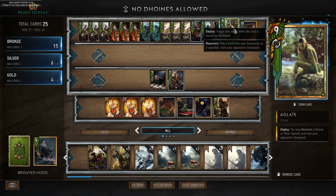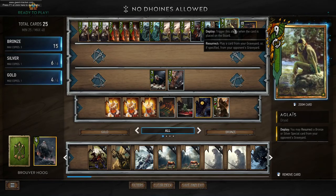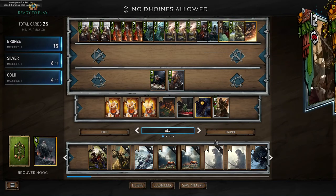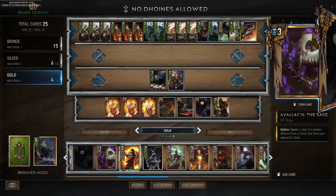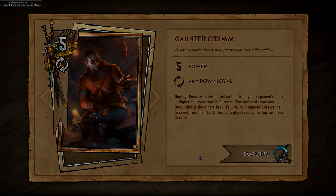And we have Aglais. She'll allow you to take a special card from your opponent's graveyard. In the current meta people are playing a lot of spells, so Aglais you usually should get a decent target. If this card isn't working for you, you could always run Igni or gold weather instead — there are lots of different options. But this is the deck; if you like it hit that thumbs up button and without further ado I'll jump into a rank game and show this deck in action.